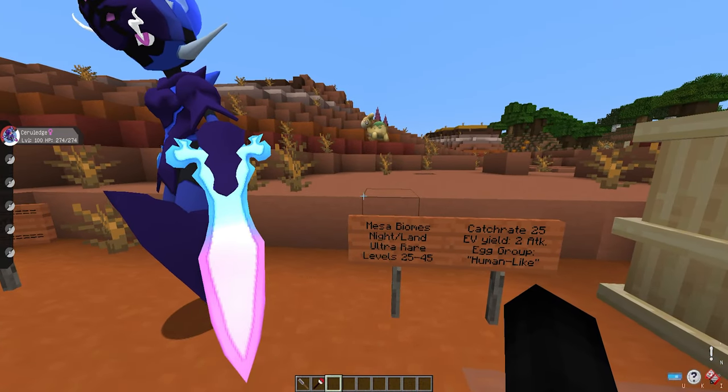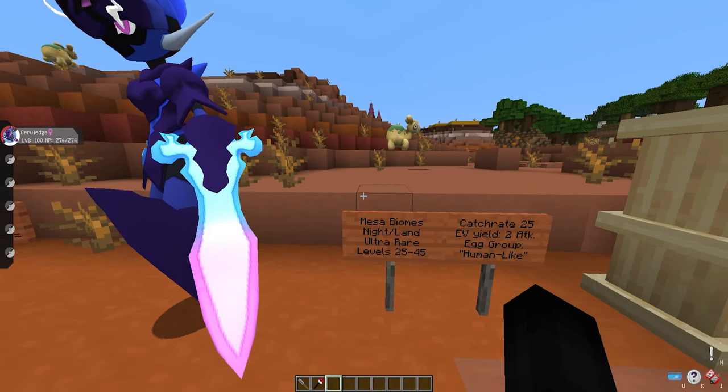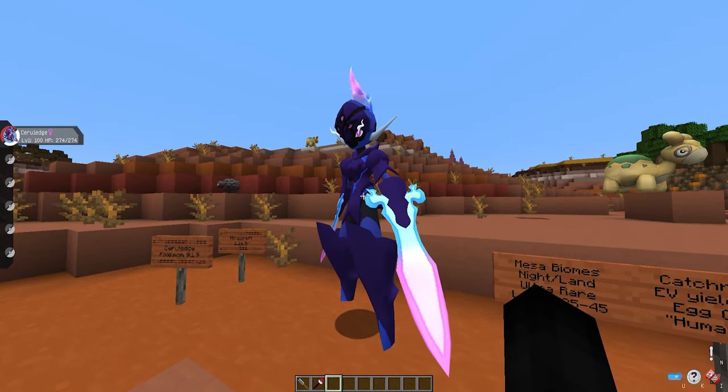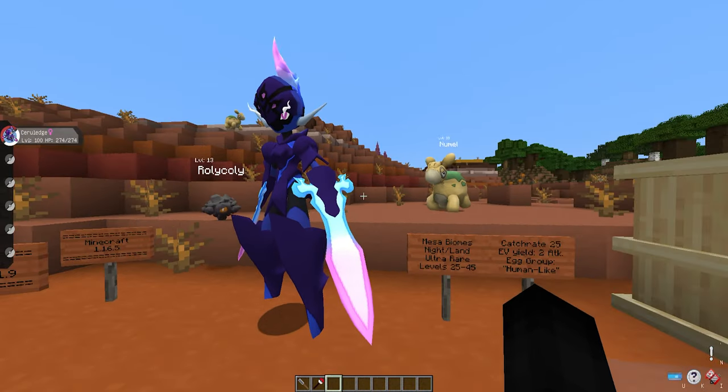Ceruledge spawns in the same biomes as Armorouge — any of the mesa biomes — however instead of daytime it'll be nighttime, on land, at an ultra rare rate between levels 25 and 45. Yes, this Pokémon will just naturally spawn in the wild. It can also spawn in volcanic biomes if you have Biomes O' Plenty installed.